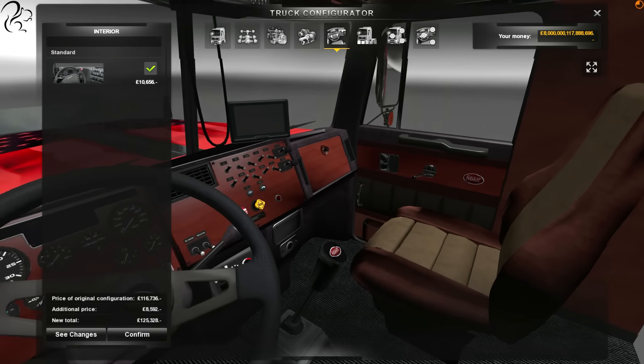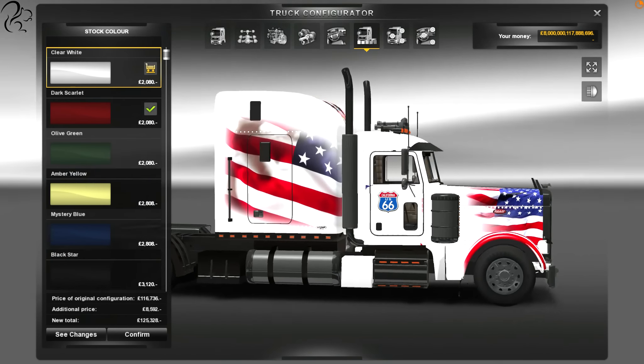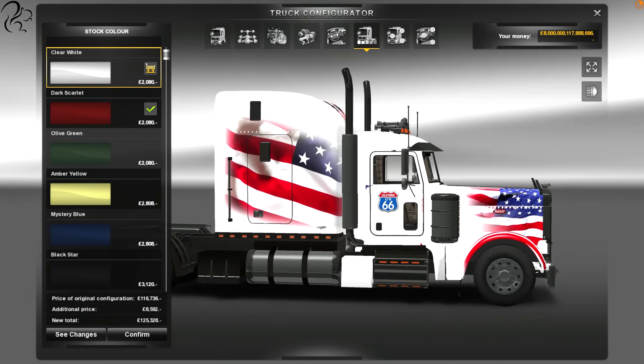So now we can go to the truck dealers and click on Iveco, and we can go and see our special treat by buying online. The Peterbilt 379. I've had a lot of requests to drive this truck, so I'm going to customize this. Not a lot of customizations to be had, which is slightly disappointing.